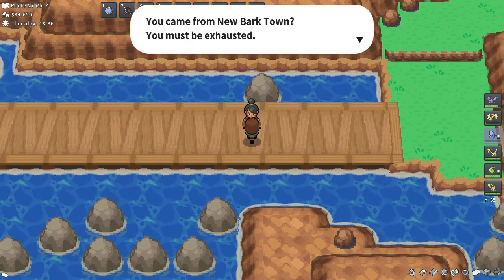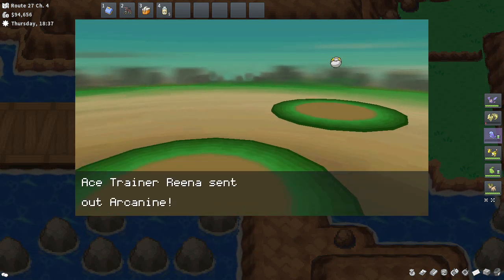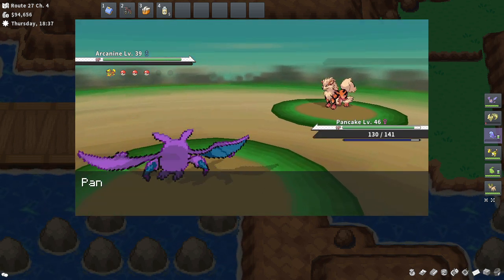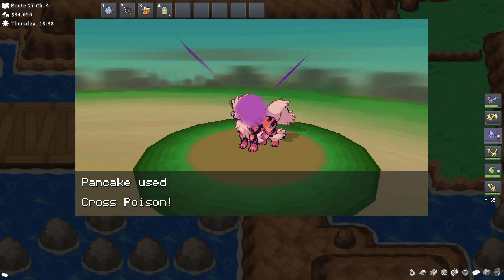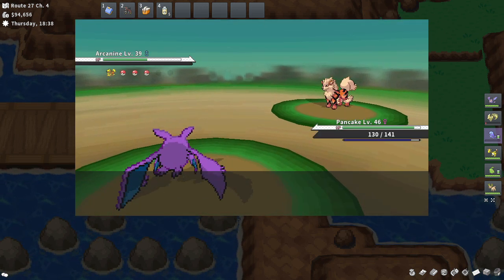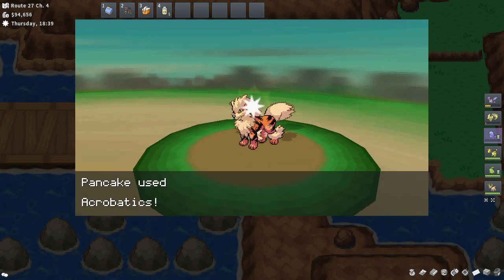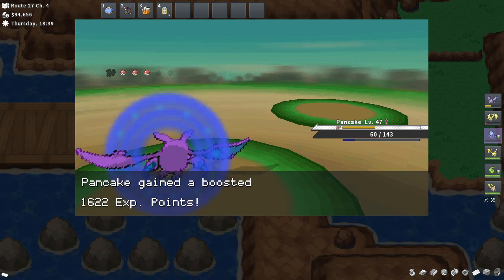Next trainer says I must be exhausted coming from New Bark Town — well, technically it's not too far from New Bark Town. Arcanine! That's a scary Pokemon — that's a pseudo-legendary, I think, right? It's known as the legendary Pokemon in its Pokedex entry. Let's go with Acrobatics. There we go — Pancake will get to level 47, very nice.